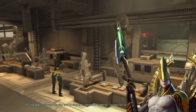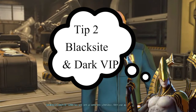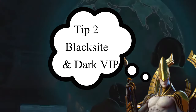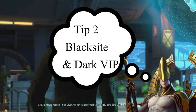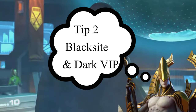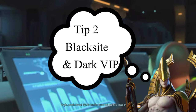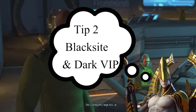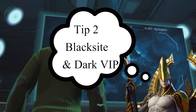Tip number two refers to missions like the Blacksite or dark VIP missions. Some of you may know that those missions have a hidden trigger — with the Blacksite it's picking up the vial, and with the dark VIP mission it's knocking them unconscious. Both always trigger reinforcements at the end of the turn. Unfortunately, many players just charge in and grab the vial or knock down the VIP at the end of their turn — that's exactly wrong.